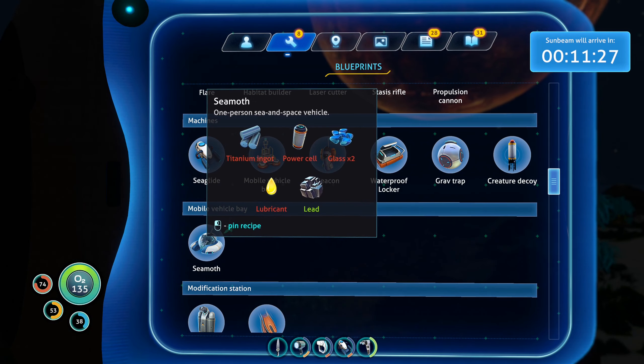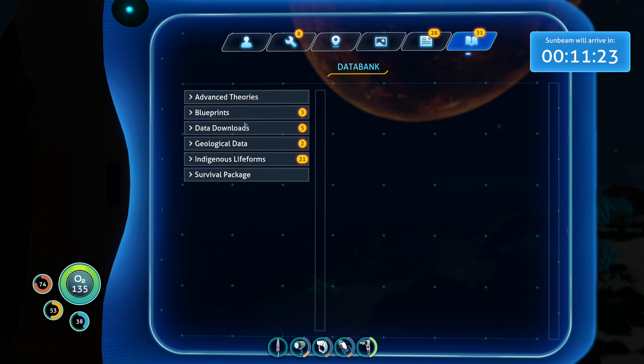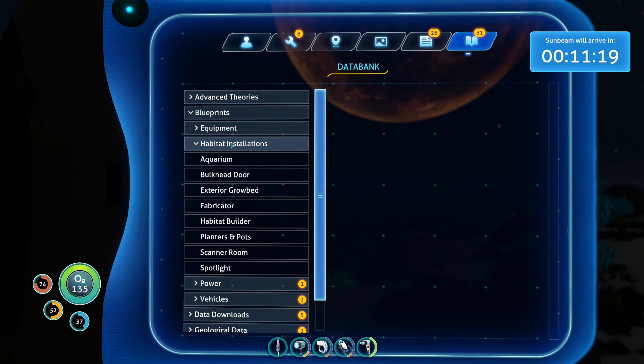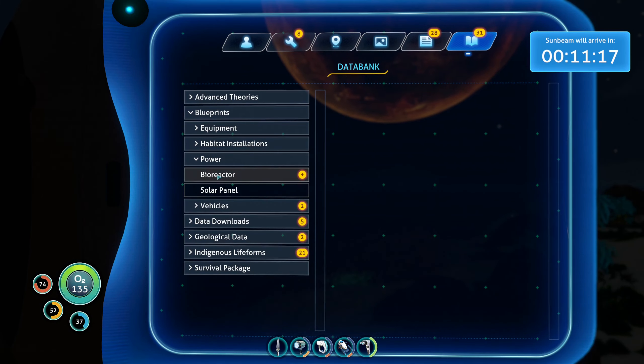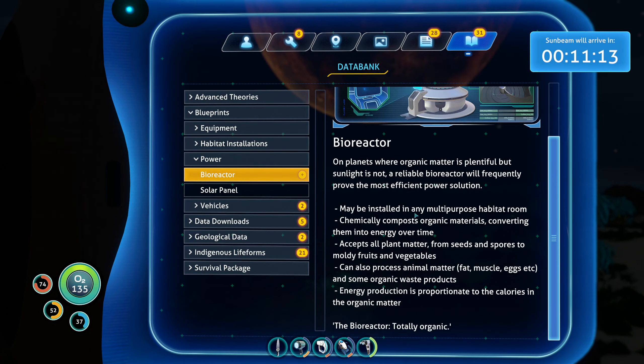Let's just check real quick. I just want to make sure. Seamoth — it is right there. It wasn't super expensive. But before we start, how far did we make it? I think we read the habitat installations last time. So let's do the power.